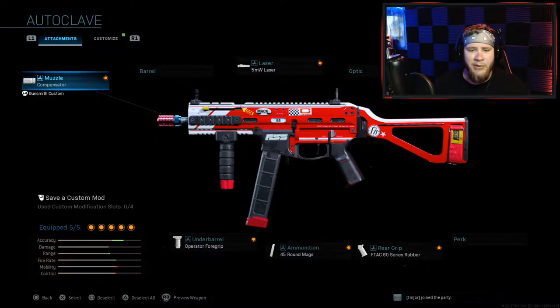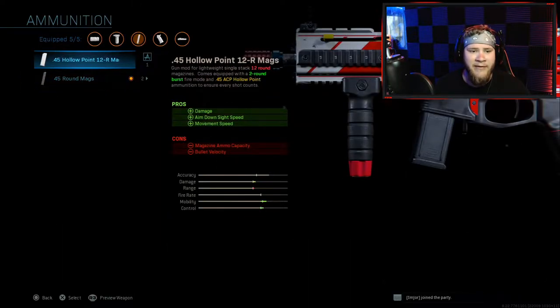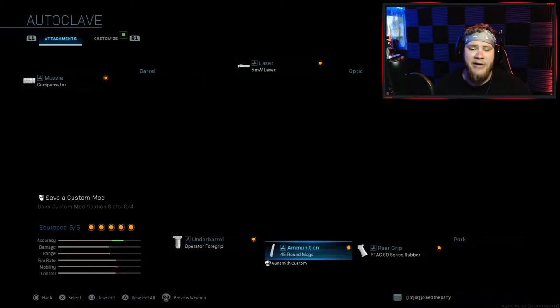If you guys really want to make it fun, you can always change the ammunition to the 45 Hollow Point 12-round mags, which are the first round mags — they're actually kind of fun to use.